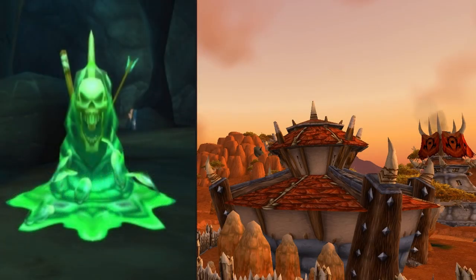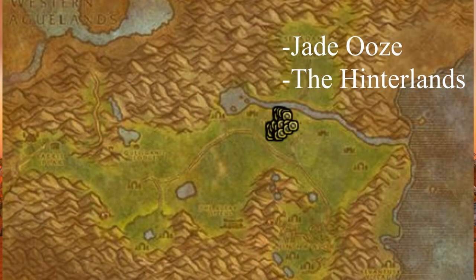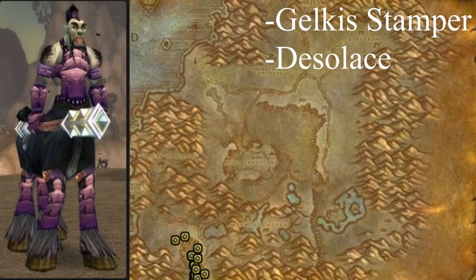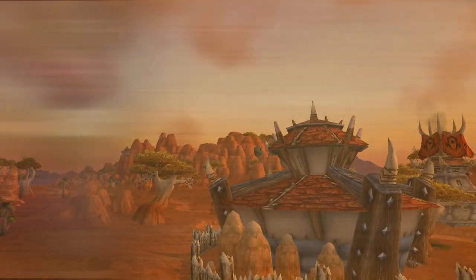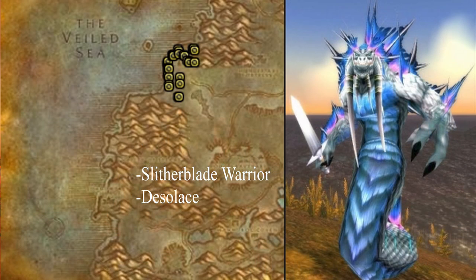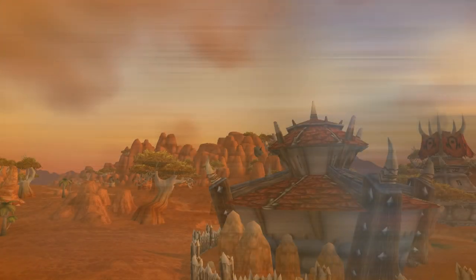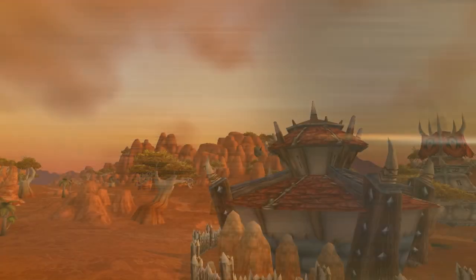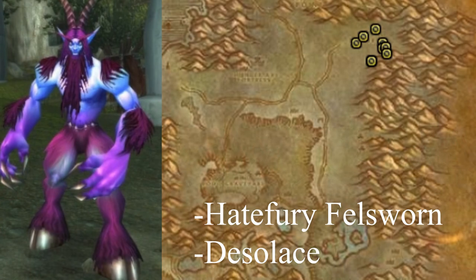Jade Ooze, also located in the Hinterlands, has a chance to drop the Crystal Pine Stinger. There are also four mobs in Desolace you want to look for: the first is a rare mob named Galcus Stamper; Slitherblade Warriors in the northwest corner of Desolace; Marodyne Maulers in the southwest corner; and Hatefury Fellsworn in the northeast corner.